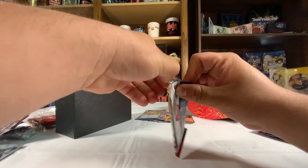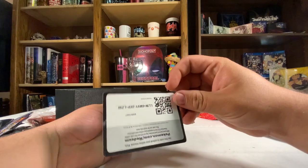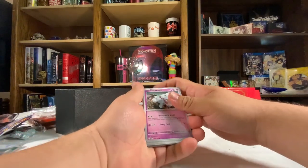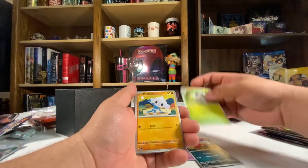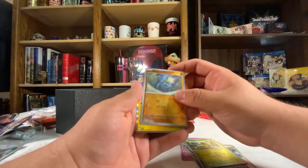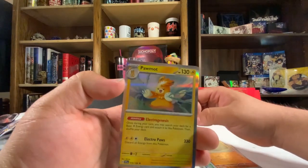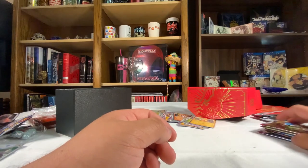Next we got this pack with the Terastallized Gyarados. Kind of tough to open but there we go. We got the card, fire energy, and then we got: Greavard, Maschiff, Spewpa, Metapod, Forretress, Rocky Helmet, Mabosstiff, Tropius, we got the Relicanth, and we got Palafin with his flowy hair. Love this guy — one of my favorite Pokémon in this new generation, just in terms of aesthetic.